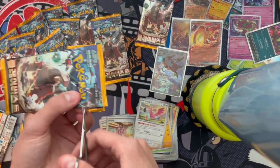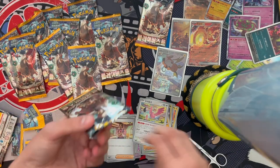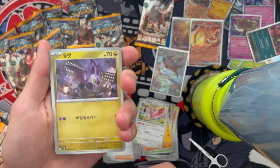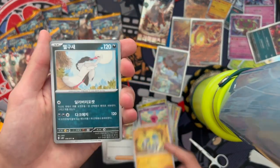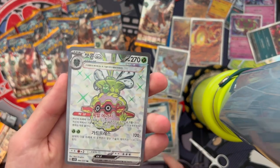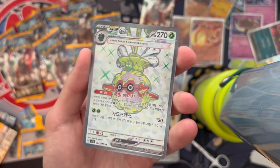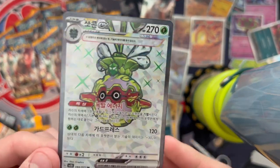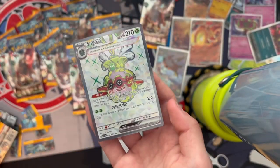Imagine if they did a Flamingo EX — I'd want that in the TCG. Next pack: Noibat again, Tinglu, and — yes! We got one! We got a secret rare! I have this in English but I don't even care — we got Terapagos EX full art! Let's go! I knew the secret rare was coming, I just didn't know when.